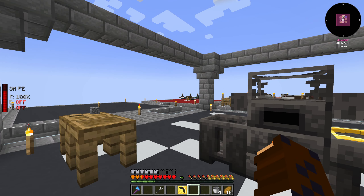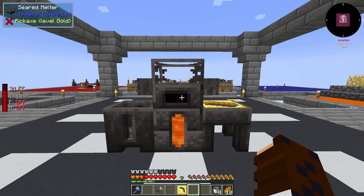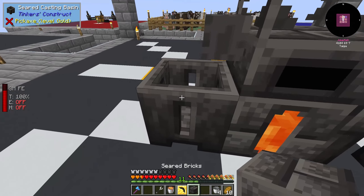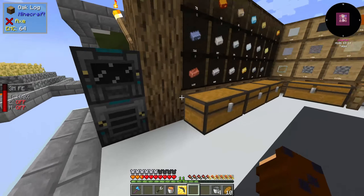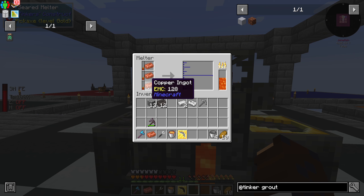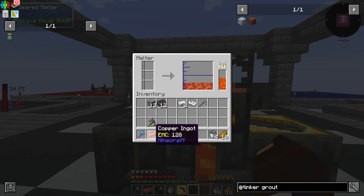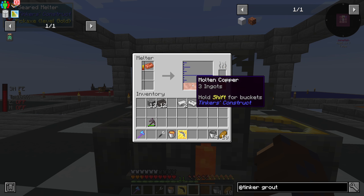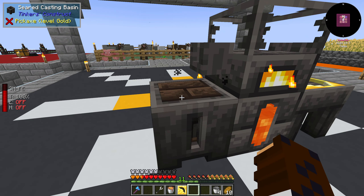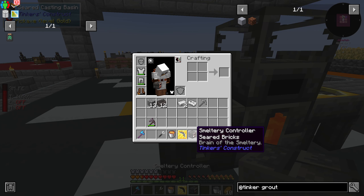The next step is an even more advanced smeltery which can make alloys. Alloys are combinations of different metals — for example, tin and copper make bronze. To make the bigger smeltery you need a smeltery controller. To make a smeltery controller, place a seared brick into the casting basin, get four bars of copper, put them in the smelter, right-click the faucet, and it will pour the molten copper on top of the brick — there we go, we have our smeltery controller.